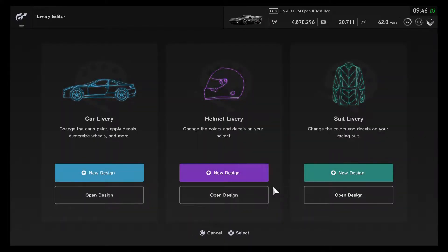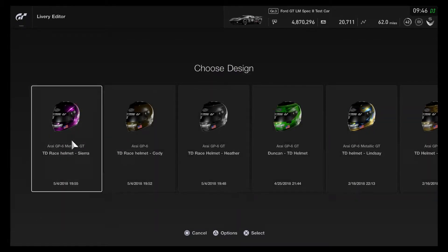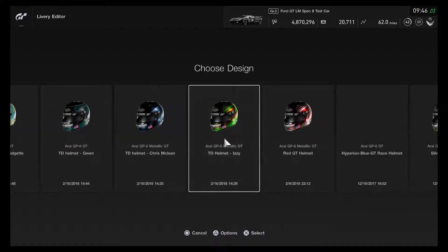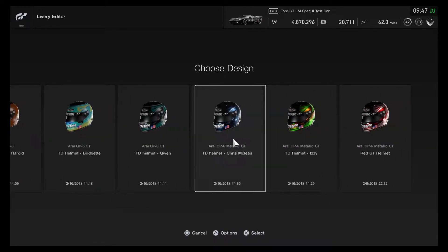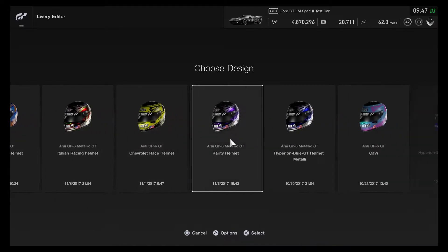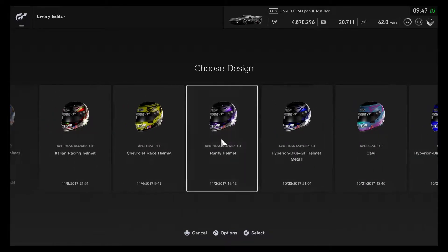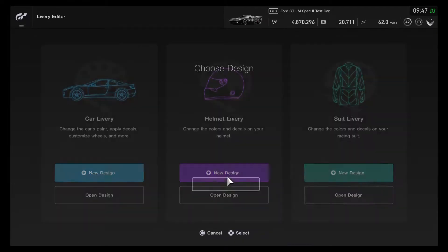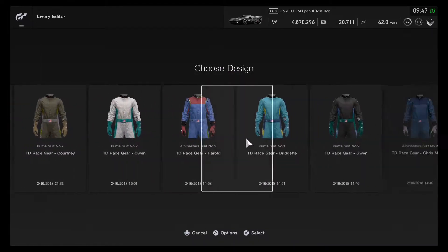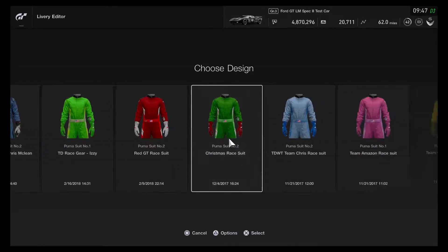The helmet and suit livery has been added in for changing up the design. You guys may not have known, but I made all the helmets with Paper Tall drama characters. These are all the racing suits I just made, so I'll get everything started up.